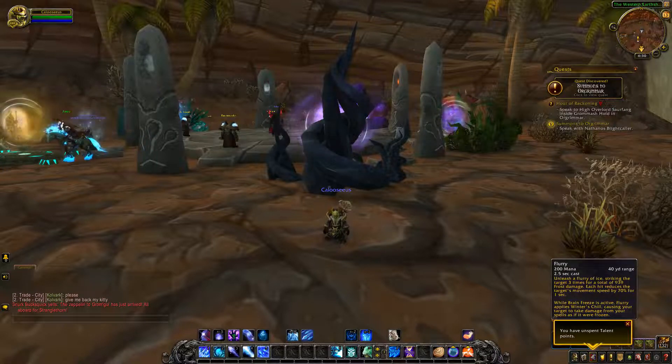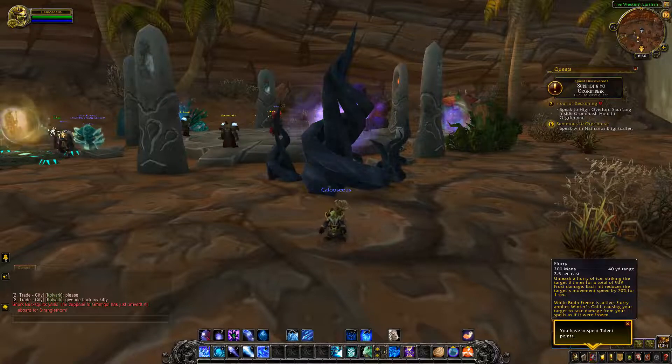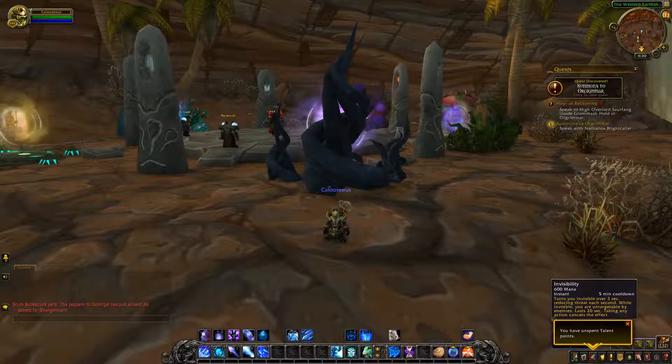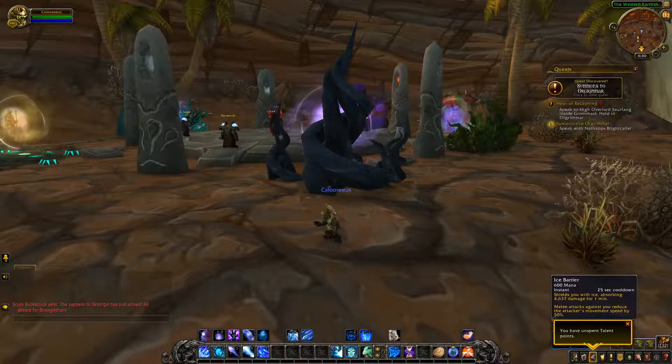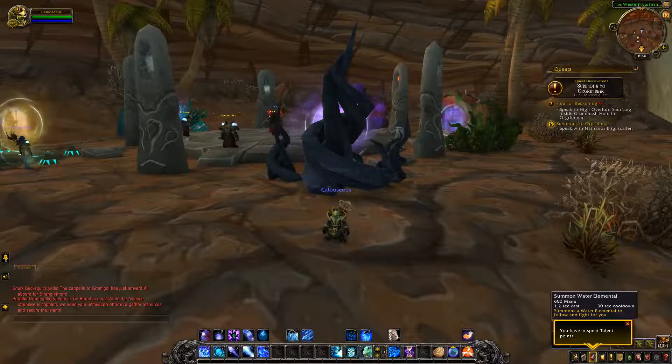Flurry unleashes a flurry of ice striking the target three times, each hit reducing movement speed by 70% for one second. While Brain Freeze is active, Flurry applies Winter's Chill, causing your target to take damage from your spells as if they were frozen. Invisibility has a 5 minute cooldown — you turn invisible over 3 seconds, resetting all threat from the last 20 seconds, but damage can cancel the effect. Ice Barrier has a 25 second cooldown, shields you and absorbs damage over 1 minute.